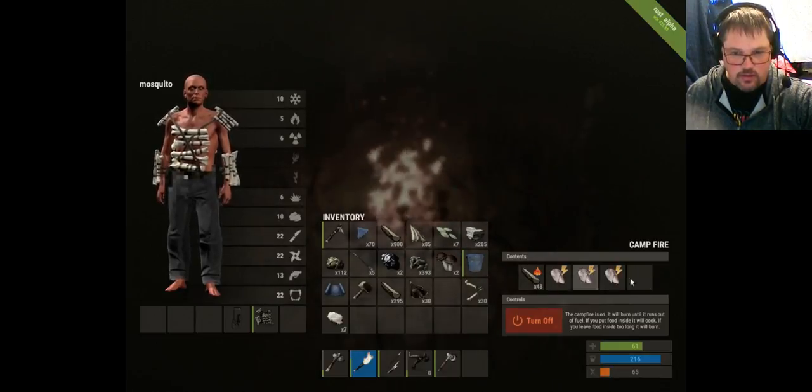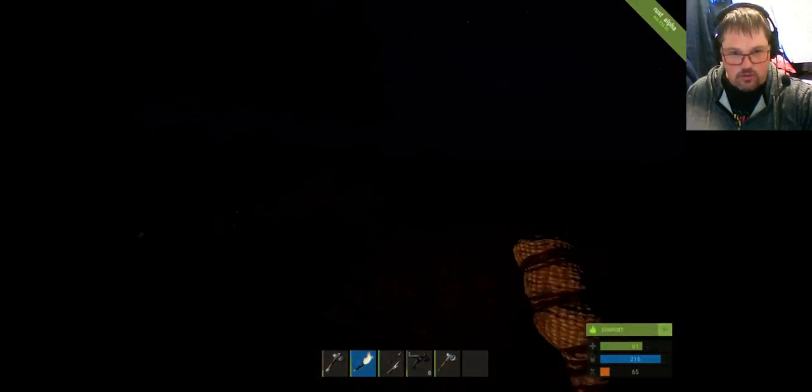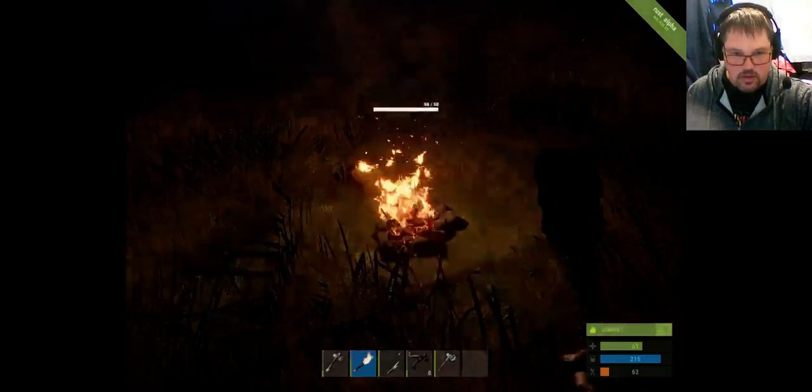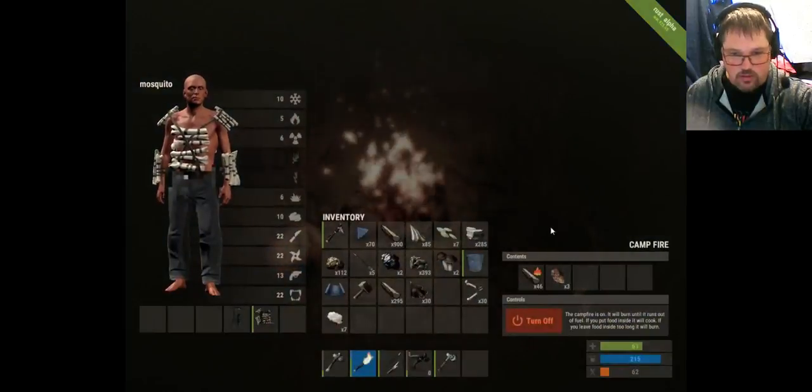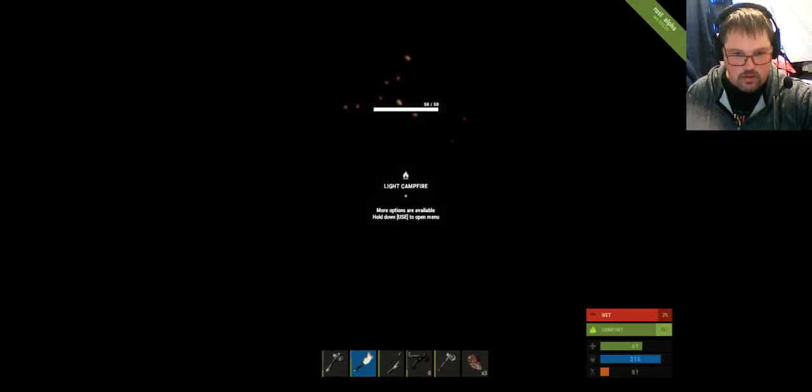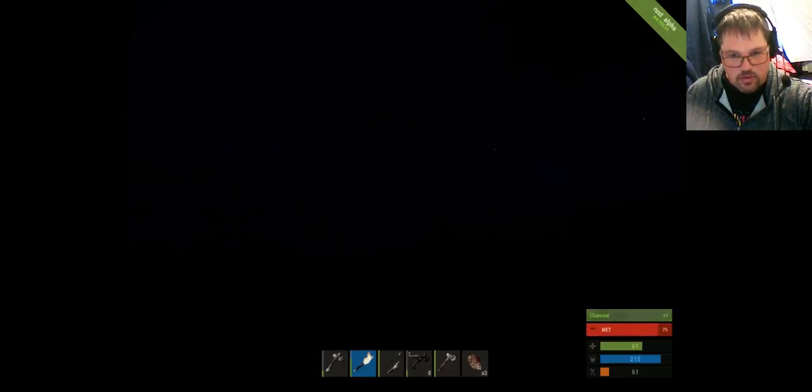Also, when you burn wood in a fire it'll create charcoal — it's very important to collect all your charcoal. Another thing to be aware of: at night time, a person with a torch is way brighter than a campfire, so people will be hunting you in the dark and they'll kill you just for the fun of it. Press your number six key, eat the cooked meat, and you've eaten the chicken. In the start of the game: if you need food, kill something, cook it, and then you've done well.